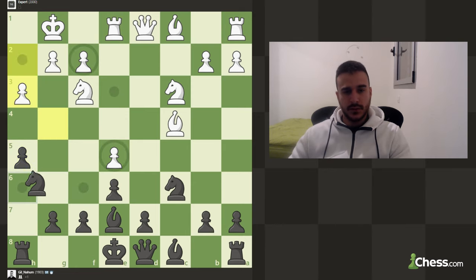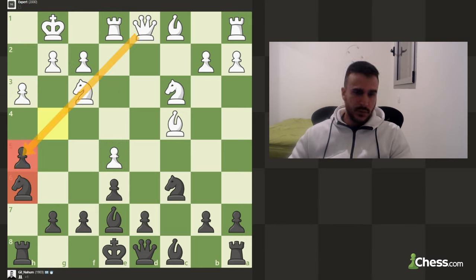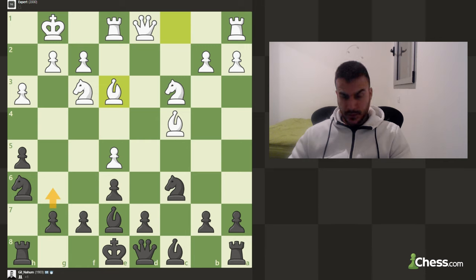So let's play h5. We can tag the knight to safety just in case, and we need to make sure not to blunder this pawn, so probably g6 is coming as well.